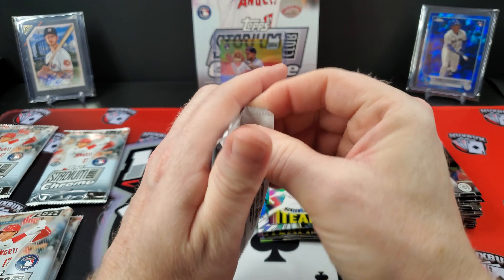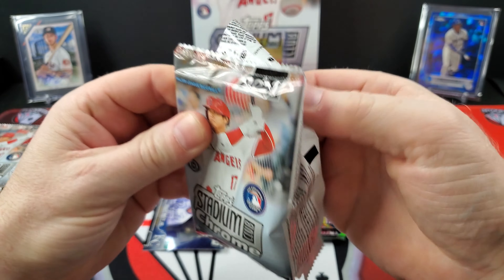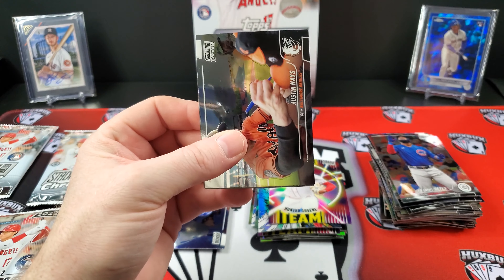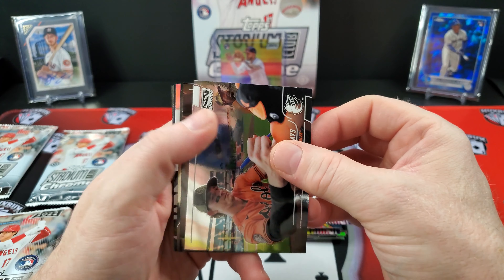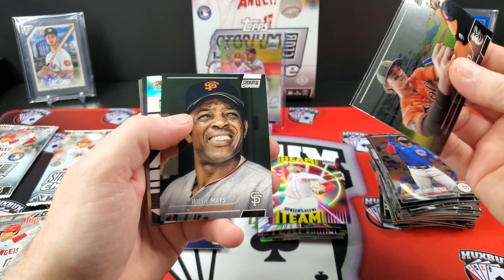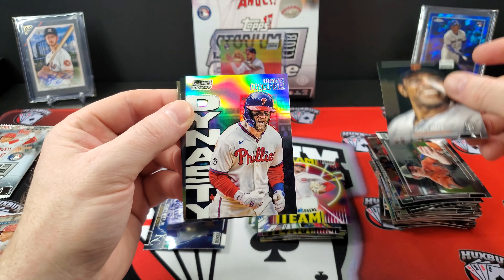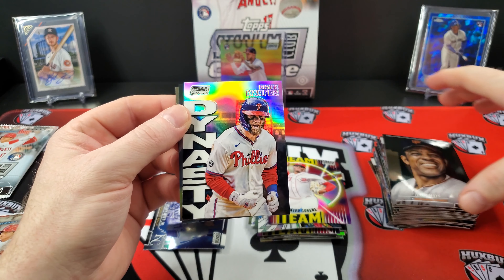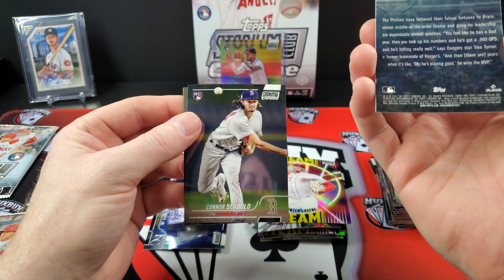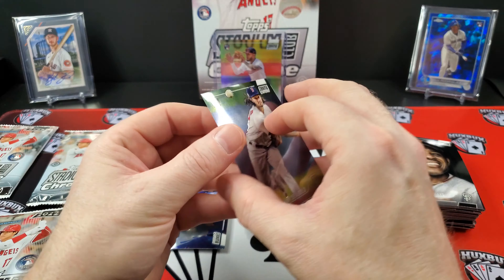We'd like to at least see a couple numbered cards out of this. So far, aside from the autograph, I would say it's an average box — but I don't know what the baseline is. I don't think anyone exactly does with a hobby box. Willie Mays. They do have a lot of the old vets. There's the new insert — Destiny — Bryce Harper. Connor Sebold rookie. And another Barry Larkin.